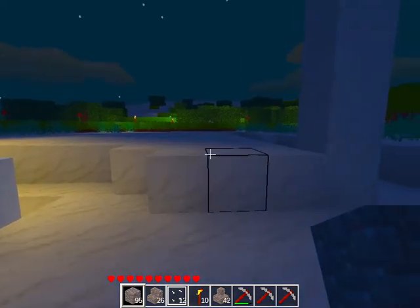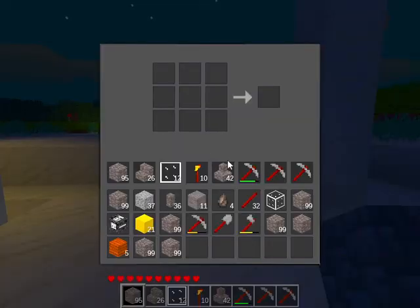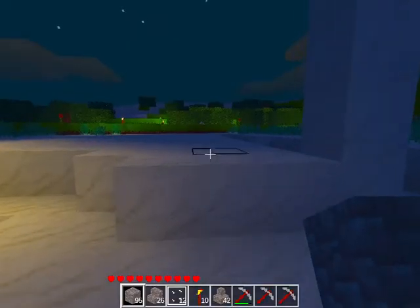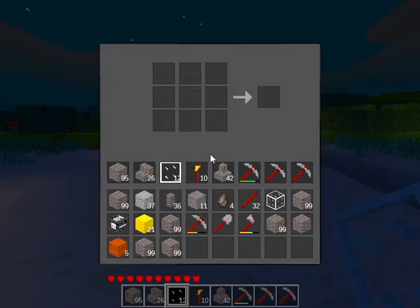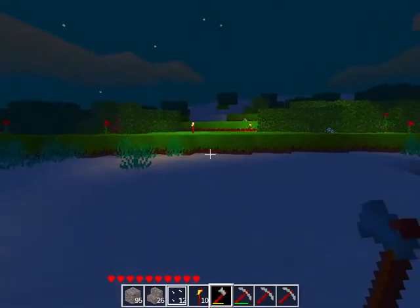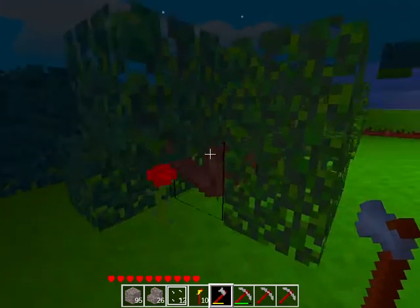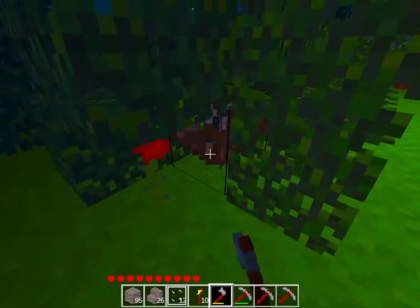Before doing that we should check inventory. So I press I to open my inventory tab and what I see is a lot of things in my inventory. So what we need to do is first of all we have to gather a bit of wood from the bushes that are growing nearby the mine. So that is exactly what I will do.